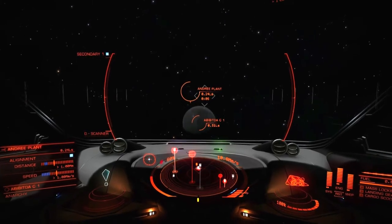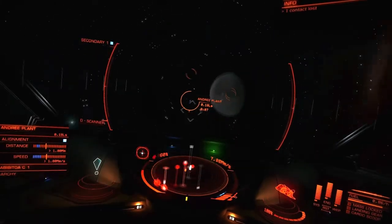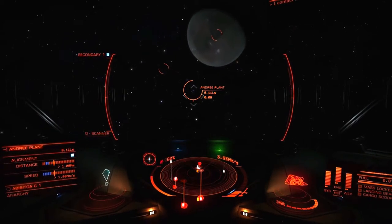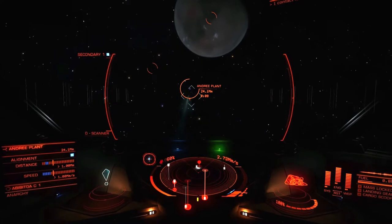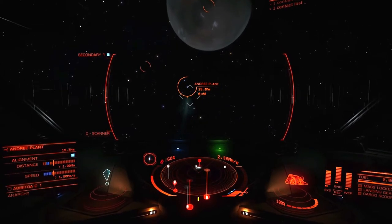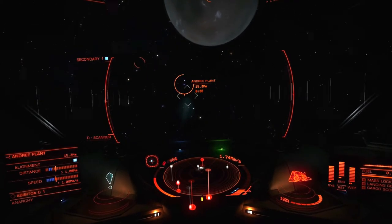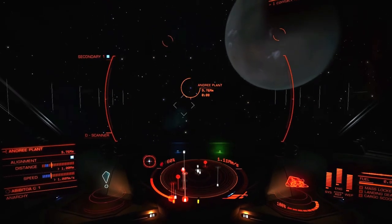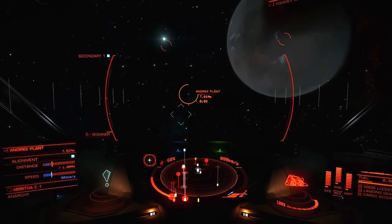What kind of world is that? Looks sort of like an ill-lit Mars. And of course, with an M-type star, it would be ill-lit.